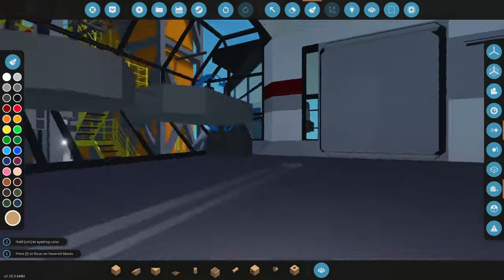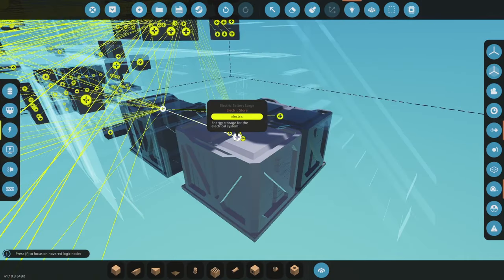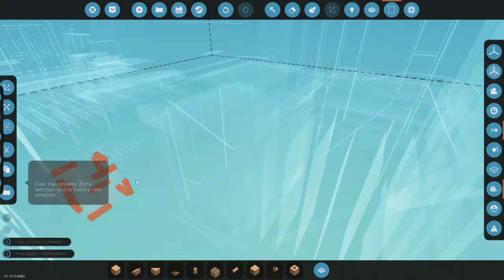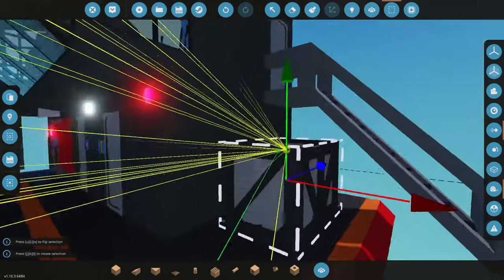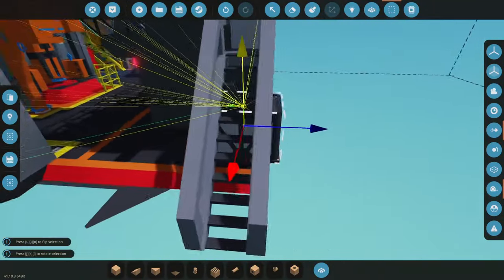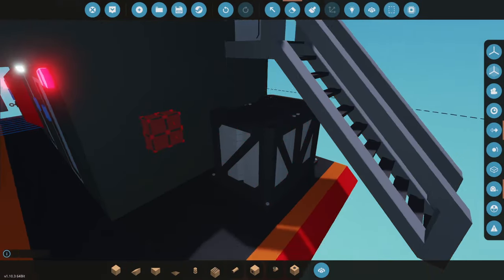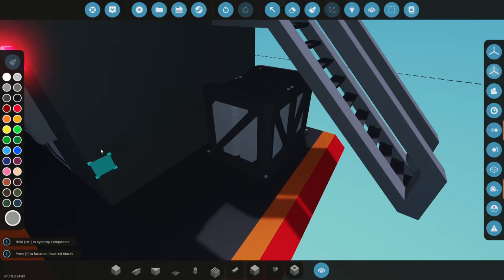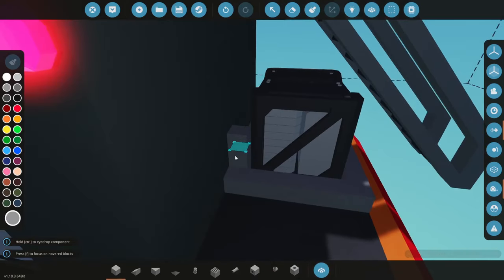One thing that's quite expensive are these large batteries. Since this is spawned in as a static creation, we don't really need these ones inside. I'm going to drag the main battery outside and put it on a little platform or cage, which will serve as the main battery for the facility.